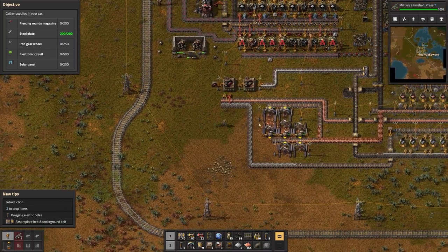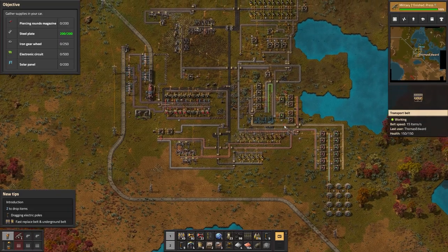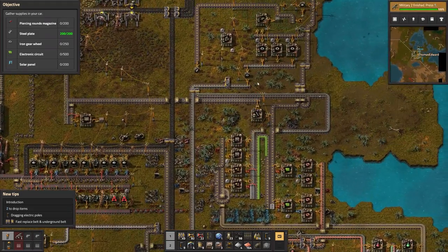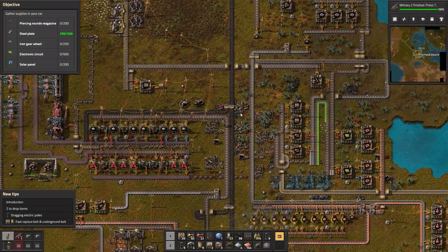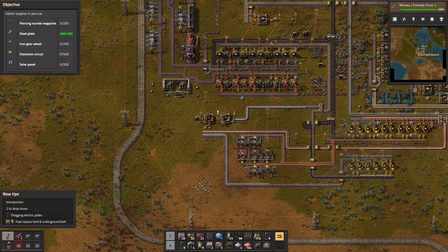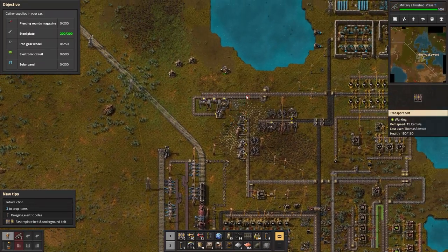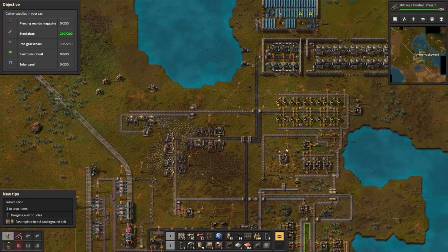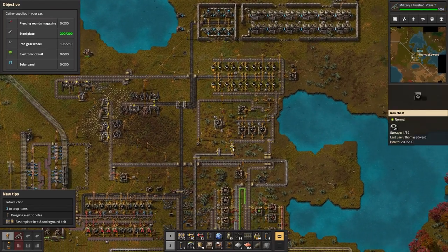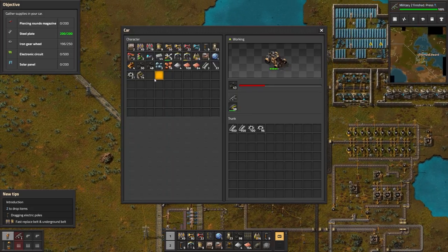The next step is to get the gear wheels — and we can easily do that. I think we might have some in here — we have a hundred, so we need another hundred. I'm gonna place those gears into the vehicle. Actually, we only need four more gears, so we'll get four more gears. There we go guys — two out of five components, two out of five!